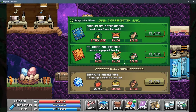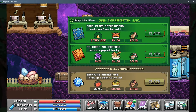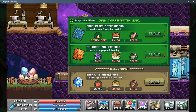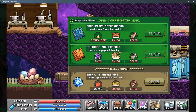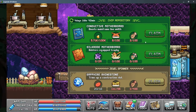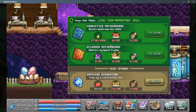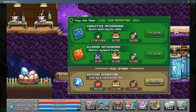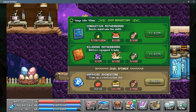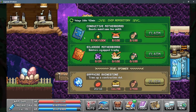Once you click on the shop, it opens a menu showing the chip repository at the top and the jewel spinner at the bottom. The chip repository gives you access to buy two chips each week — these chips vary and reset weekly, with a timer visible. Each chip costs quite a bit of resources, including materials from skilling or monster drops, cooking meals from the kitchen, and spices from the breeding foraging area. For example, one chip boosts mainframe line width, which is a very good chip to get.